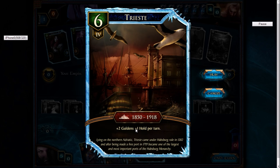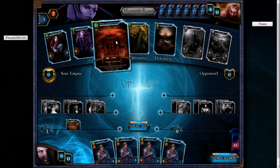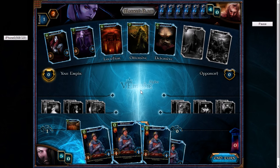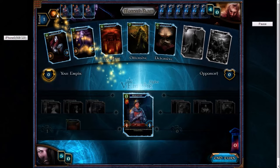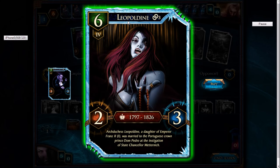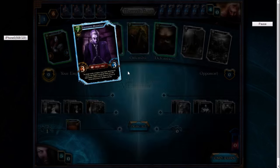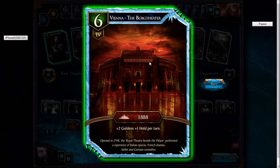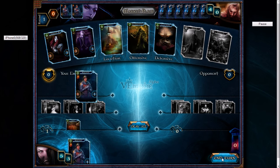We're starting things off and we definitely want to play our Trieste card — that gives us two gold and one hold, so we'll play that. We can get up to six gold. I'm going to go with the big money strategy again and buy a lot of buildings early on. We'll play them all for acquire, so with six gold we'll buy the Vienna Berg Theater.